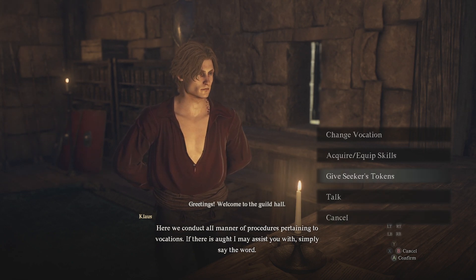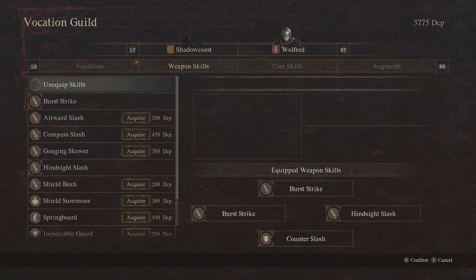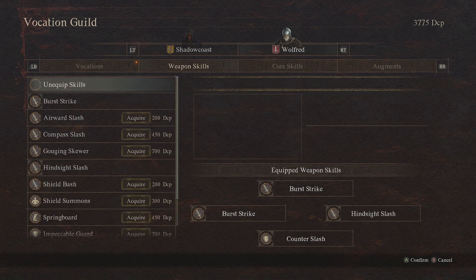Number one: you can acquire and equip skills, core skills, and augments on your pawn. When you're at the guild or an inn where you can change your moves, you can right trigger over or press the appropriate button to select your main pawn. Here you can acquire and use DCP to acquire different weapon skills that you can then equip depending on the situation or engagement.